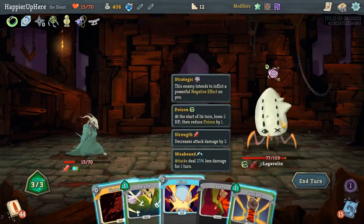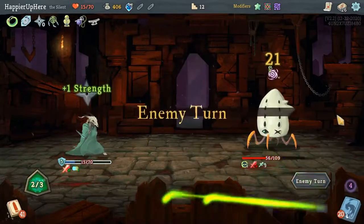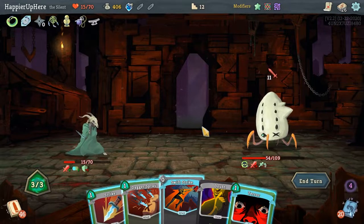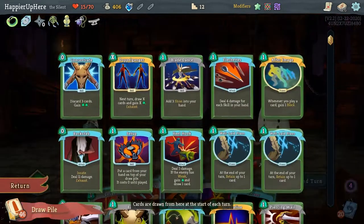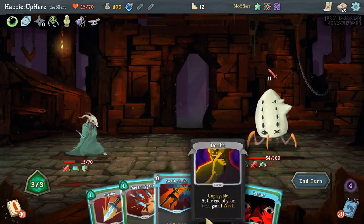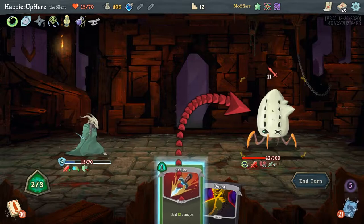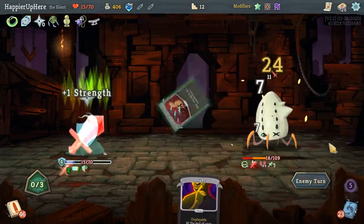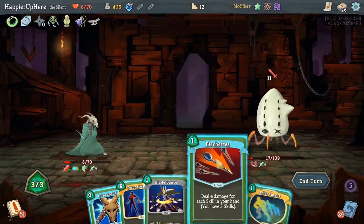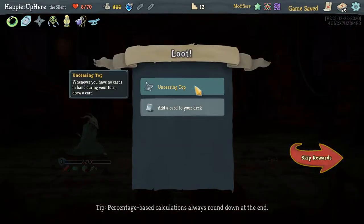11 incoming — I can do After Image, Dash, and Good Instincts. Defenses are good, now I just have to worry about dealing enough damage. Let's do Blind then Violence — Blind, Endless Agonies, All-Out Attack. 11 incoming — sadly I can't draw anything to fully defend. Let's do Swift Terror first, then Swift Strike. I'll save the potion for later — just have to be careful not to die. Flesh Sheds is almost enough and then Blade Dance — actually it was enough. Good.